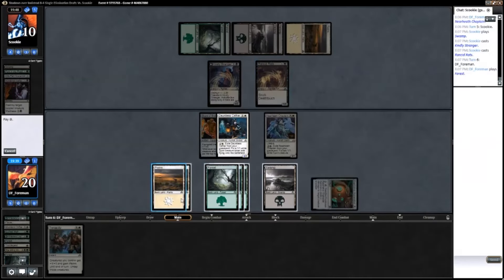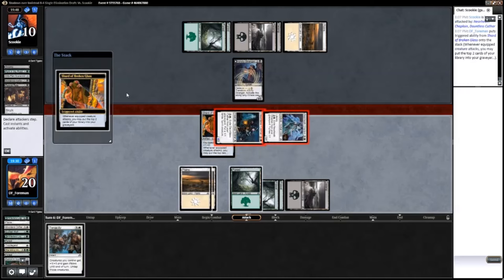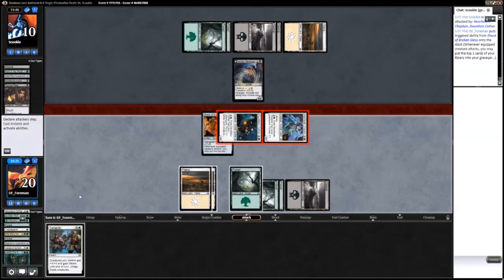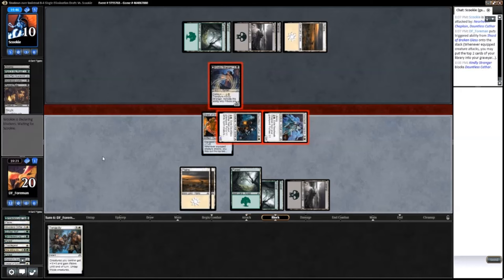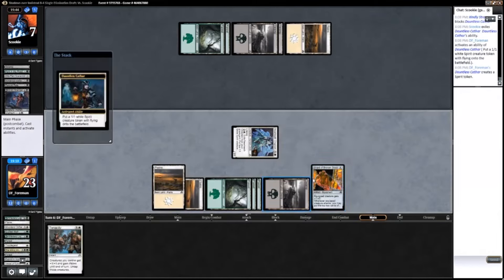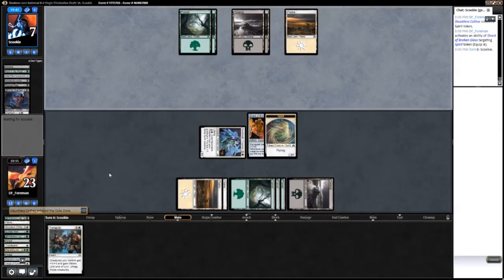I'm just going to kill this Rancid Rats. That puts me at Delirium. Of course, I think I just milled my last Delirium card. That's alright — I got a token out of it, and I didn't let him flip his Kindly Stranger.